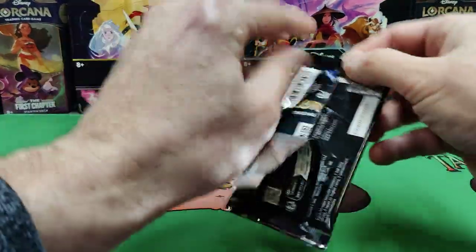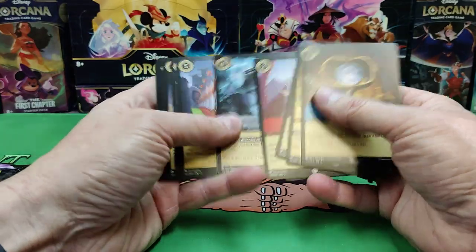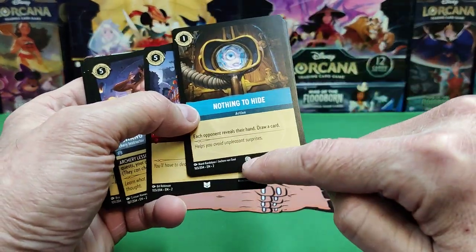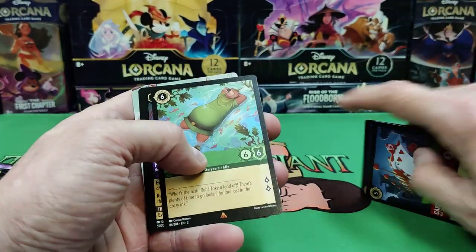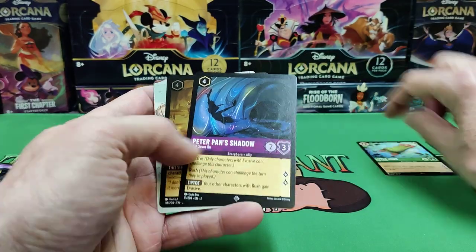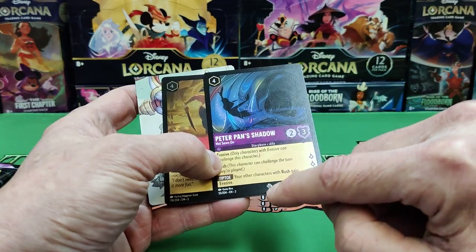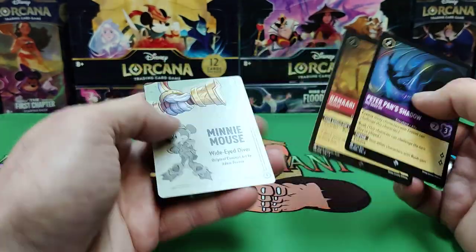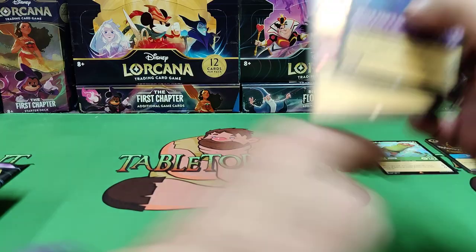I hope everyone had a great new year. Wondering where the CCG marketplace is going to take us. So if you've never seen it before — the rarity: there's the common, it has a little circle, then you get uncommon, then there's your rares, and then there's your mythic. There's one above this, it's gold in color. And every pack has these little filler cards.